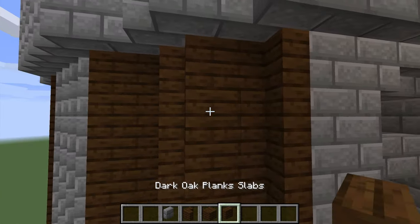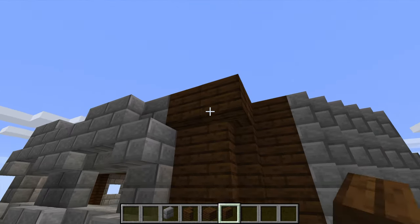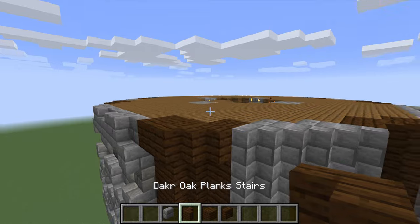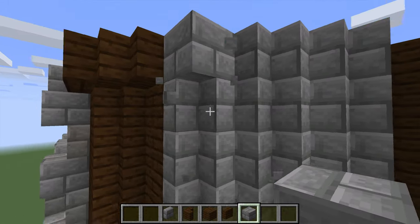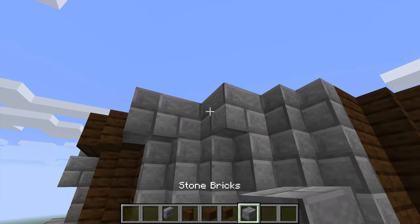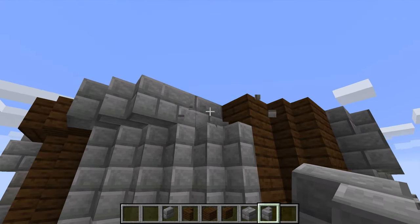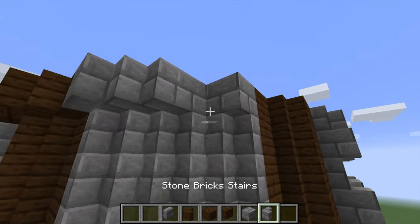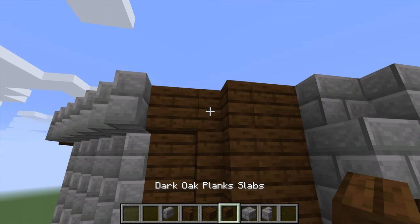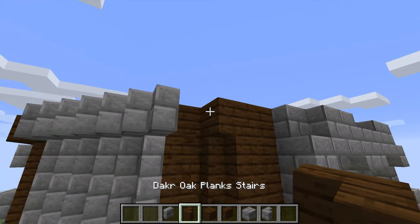We might have to grab some down here. We want about a block outside of the perimeter, something like that, and then we'll bring that like that. We're going to need a stair for that one, and once we get this done we can start working on the actual part for the building. So we want to bring that out like that.